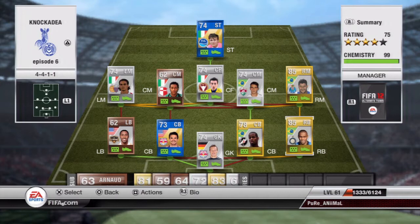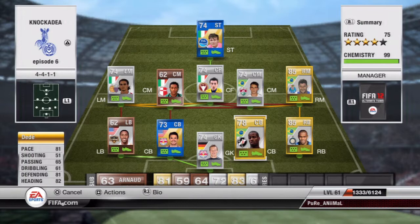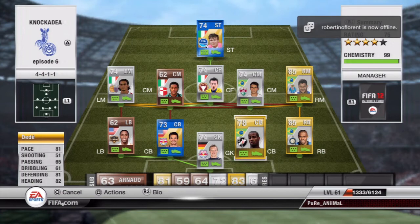First centre back is Dede — 81 pace, 81 defending and 82 heading. He's also a tank and I think most people have used him. He's a cheaper version of Manuel really. I could have used Manuel but I decided to use Dede.